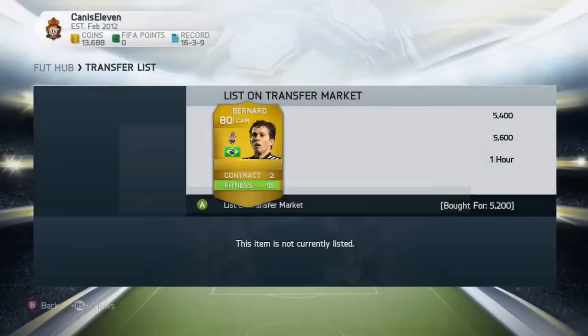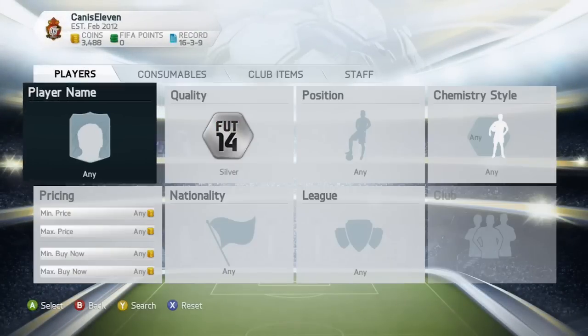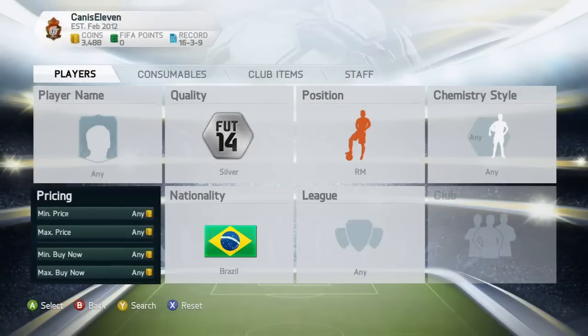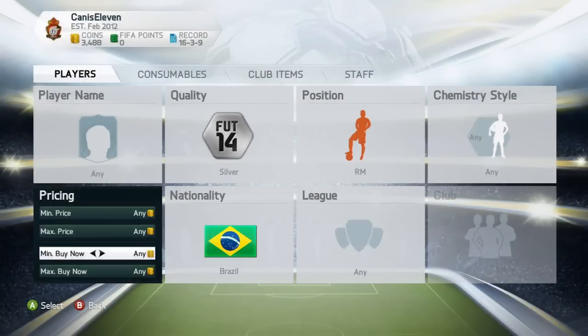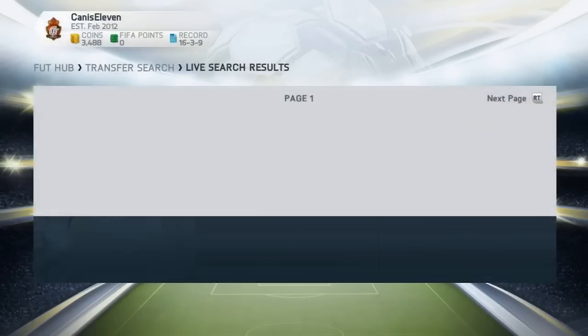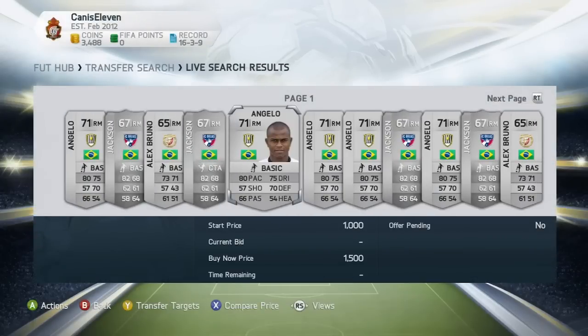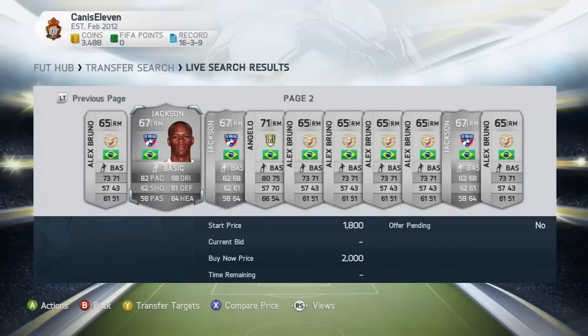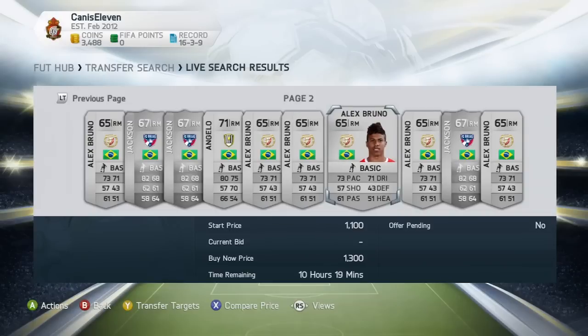This was the first trading method I did. I should have kept the Bernards because this week he's probably going to be in Team of the Week and his price has been rising a lot. If I had bought 10 Bernards for 5,200 two days ago, I could sell each one for 6,500 to 6,700 right now. So keep an eye on player performances - if Bernard scores three goals, go ahead and buy him on Ultimate Team right away.